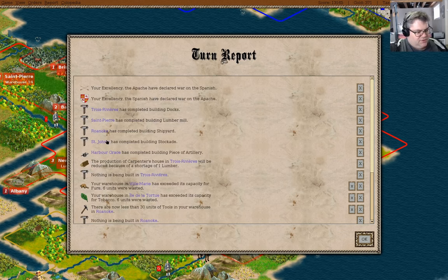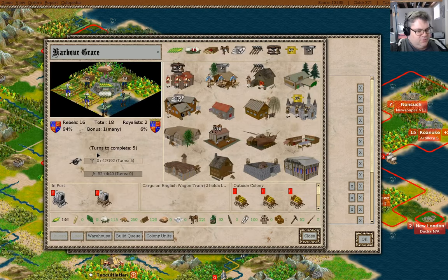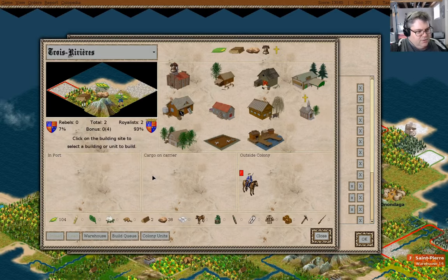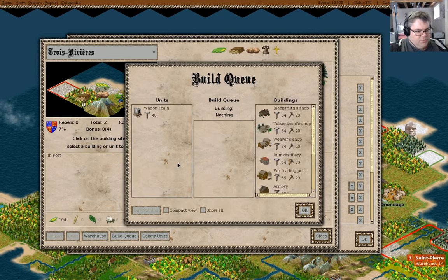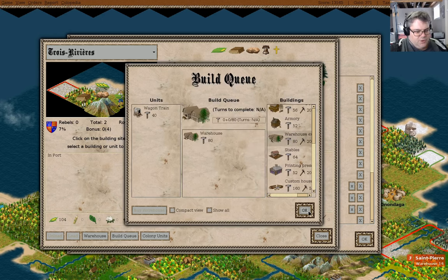We have a stockade in St. John's. Harbor Grace has completed artillery and we're gonna build more artillery — that seems appropriate. Nothing's being built here, but that's fine. What would we build here? Warehouse, probably.